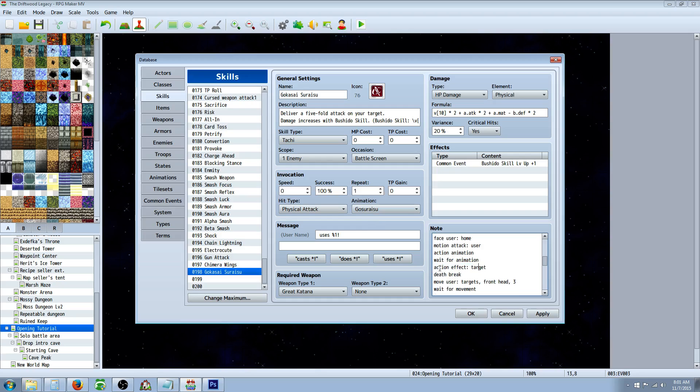We're also waiting for animation here. Then we're going to do action effect target — that's going to do the damage and issue the formula. Then death break, because if he counterattacks or magic reflects, you might die there. Then move user for the third attack — we're moving towards the target, front head, top right side — in three frames. We're also waiting for those three frames. Then the attacker faces the target, switching back from facing one way to the other.